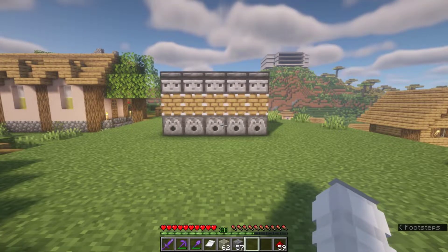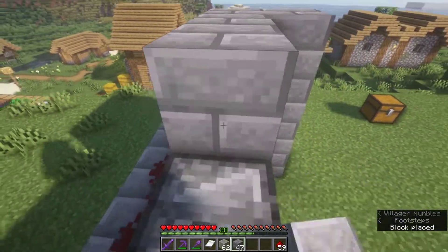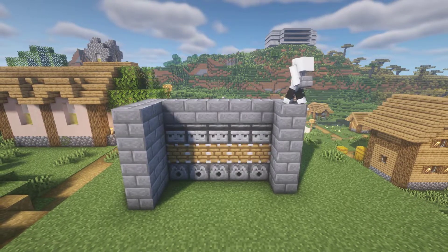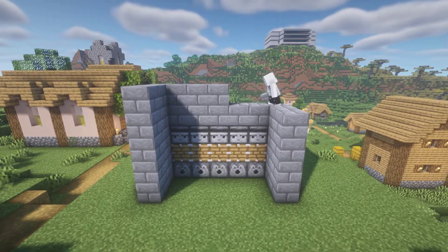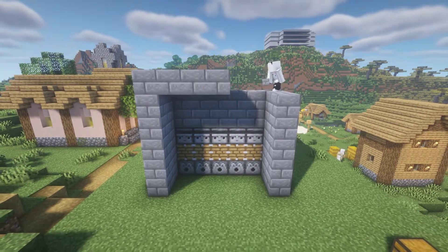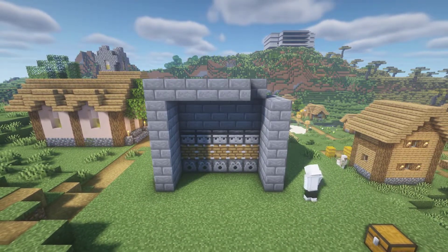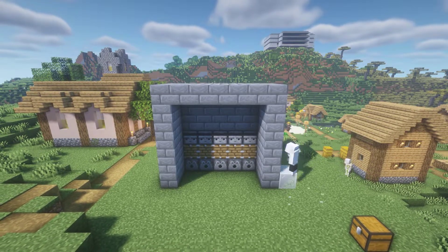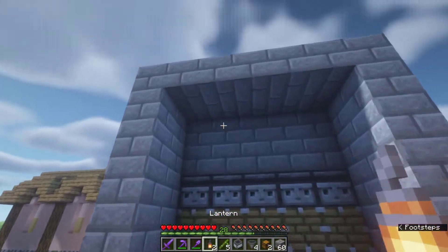Then put your building blocks around the pistons like this. The next step is place a light source inside the farm.